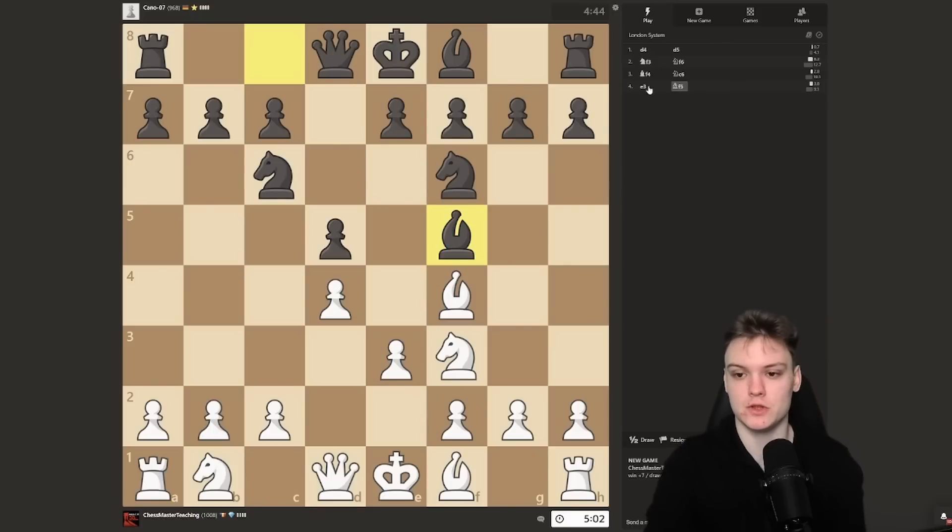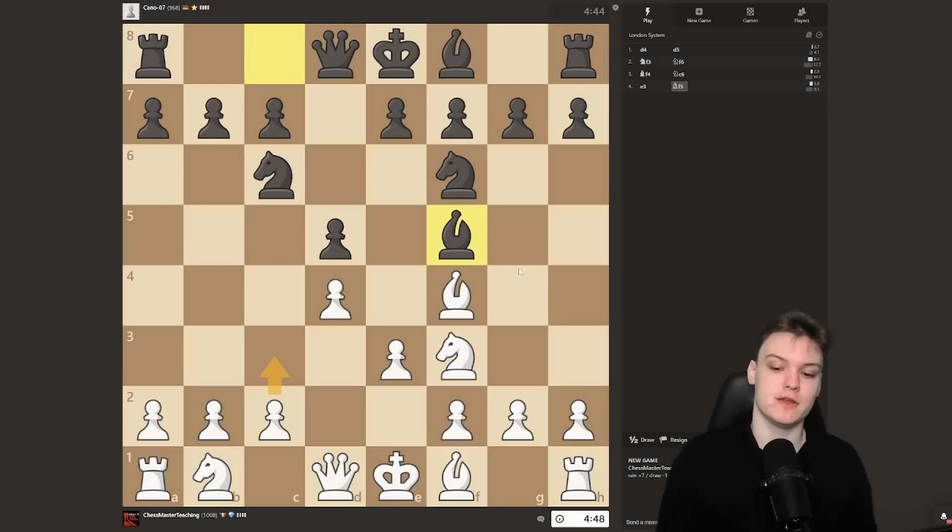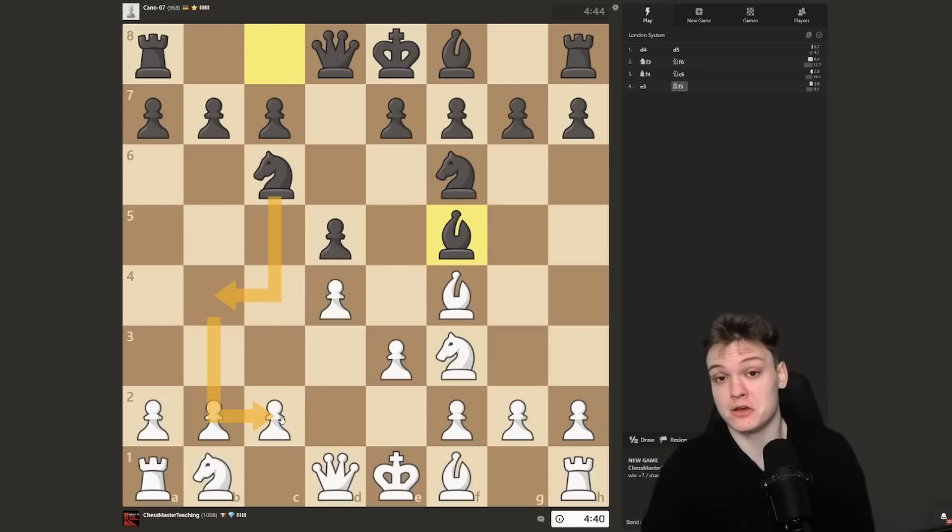You've got to pay attention to the timing, because a lot of people will just play c3. That is a very common mistake I see in low-rated games — they're like, oh, he's going to do the knight here, he's going to hurt me. Don't worry about that, just play bishop b5. The point is on a6, we're going to take and play for doubled pawns.